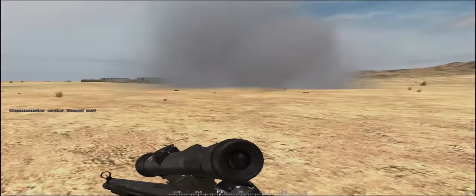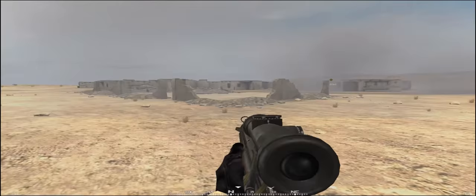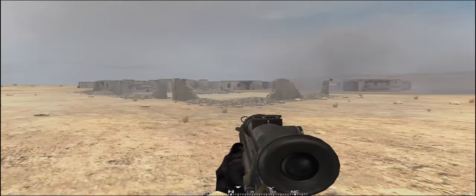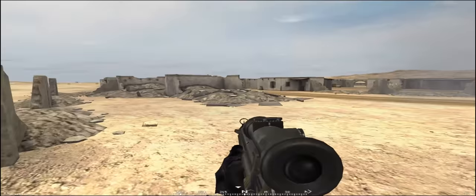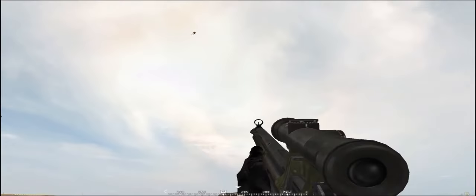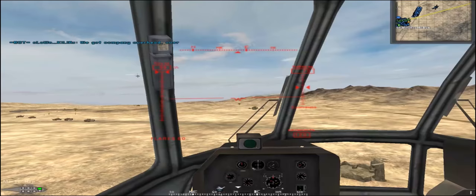Let's go in and assess the damages. The smoke rounds did a great job of covering this area and concealing it. As we get closer to town we can assess the damage that the explosive rounds have done. What's important to know about all types of rounds is that they all have a dispersion of around 25 to 50 meters from where you target, so you'll get a nice spread and do a lot of damage.